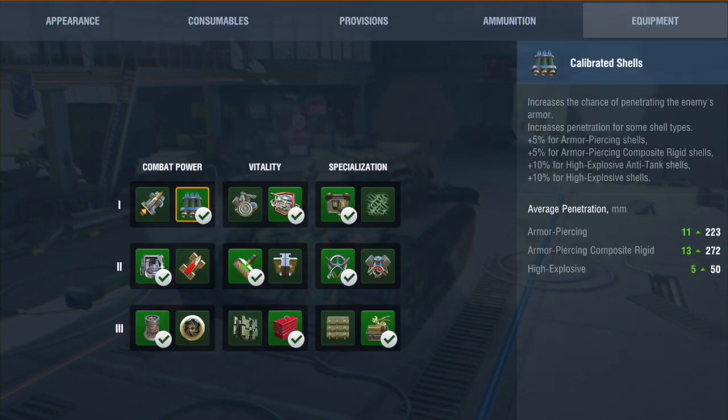Looking at what equipment I load out on it: I run it with calibrated shells, a defence system, improved optics, enhanced gun laying device, enhanced armour, improved control, and a vertical stabiliser. I just think it gives me that extra I need when I'm rolling this thing out in a tournament, and it's never let me down. You may not prefer that loadout - you may want to go for a gun rammer, super charge, or refined gun. That's completely up to you.